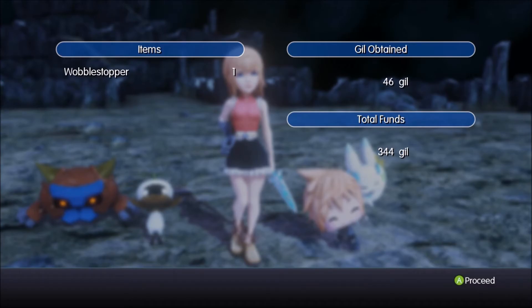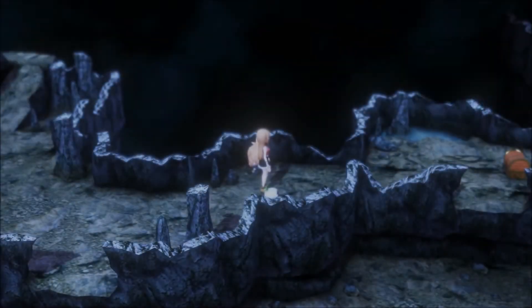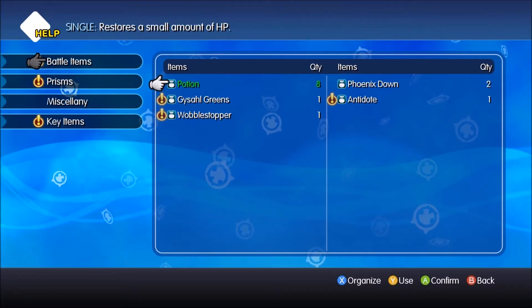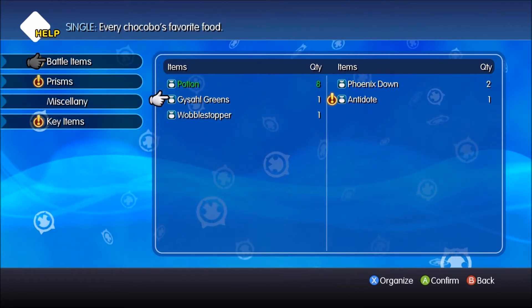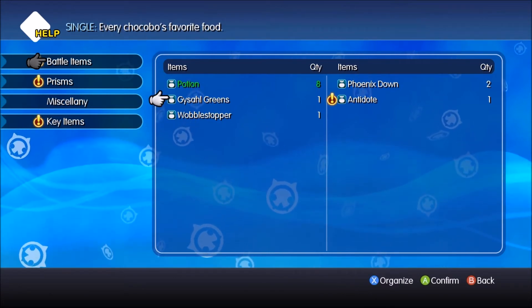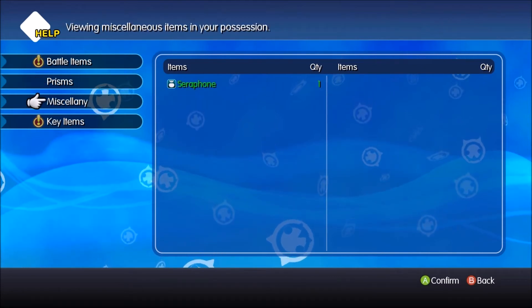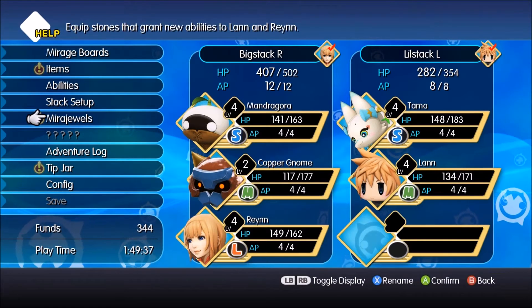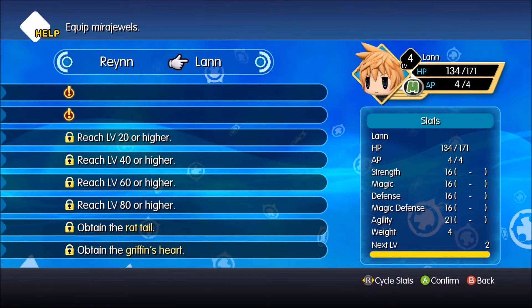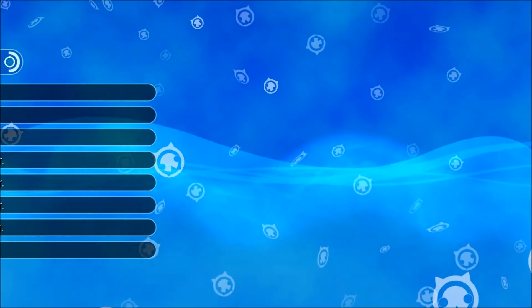A wobble stopper — what the frick is a wobble stopper? Stabilizes a wobbling stack, okay. Every Chocobo's favorite food. Prisms — Goblin Prism, okay. Seraphone, Key Adams, Simulive passes — valid for one Simulive, I don't know what that means. Why is Mirror Duel up again? Oh, you're mad that we didn't do that? That's dumb.